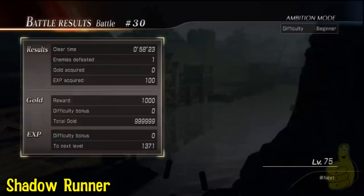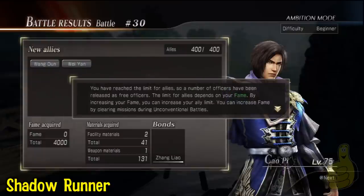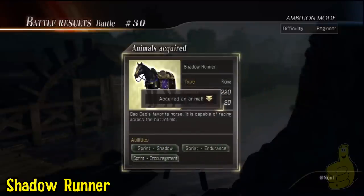At the end of the victory, you're just going to get usually a weapon and then the mount. It's going to take like 3 to 4 hours to do 100 battles, so just be ready for the long haul. But you can save, so you don't have to do them all in one sitting.